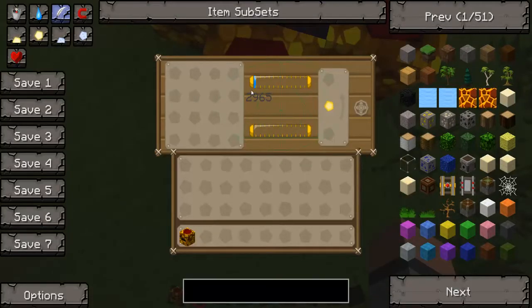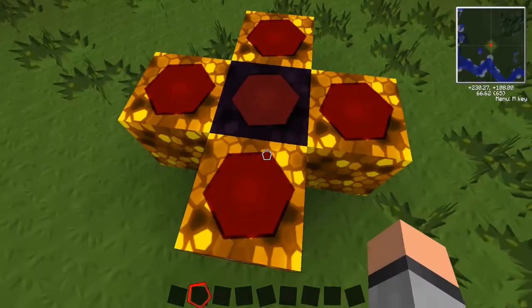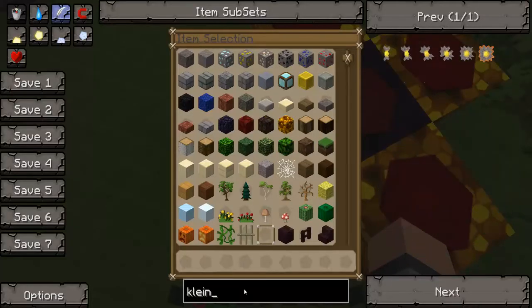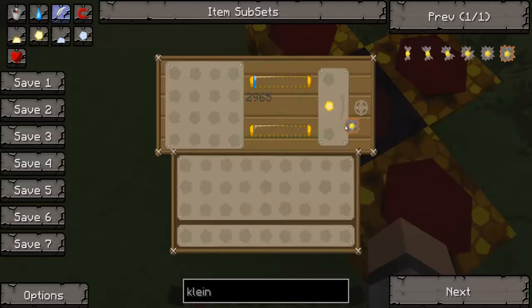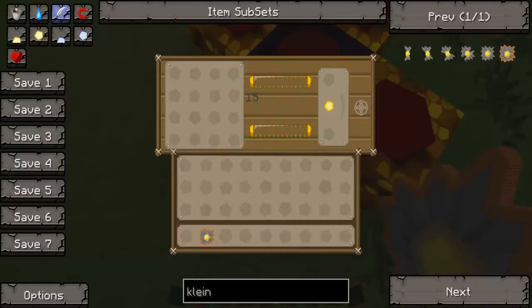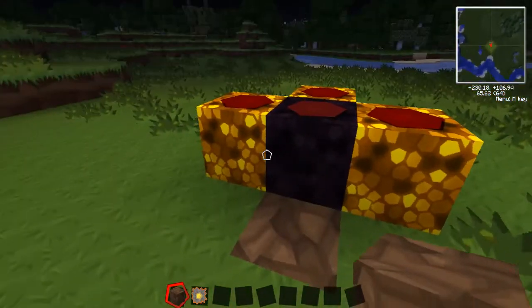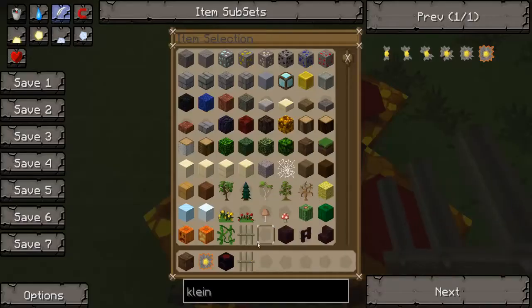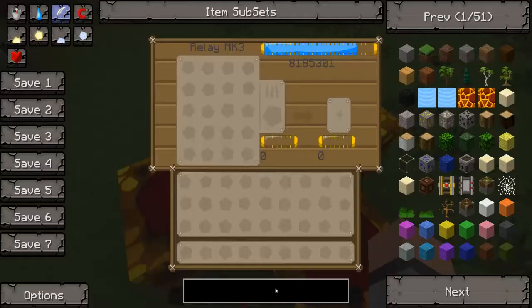It has that EMC because you put the relay in after this was already running, so it already had some filled. The only way to really change that is to break it, or you can get a Klein Star and put it into the bottom slot to charge the Klein Star. Because it's such a big relay it's going to have a delay and charge it to around 15 or so. Then you can put it back into the relay — just break it and put it back to reset — and now it has zero.